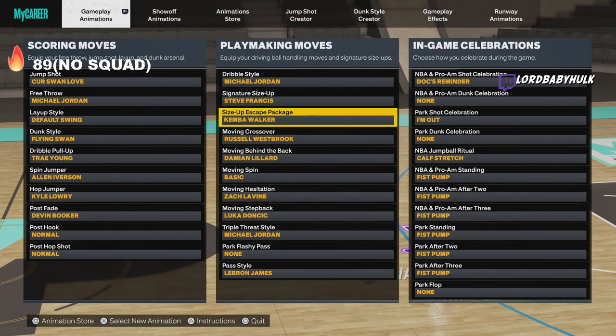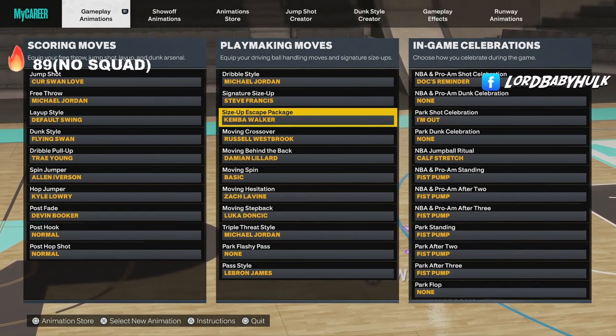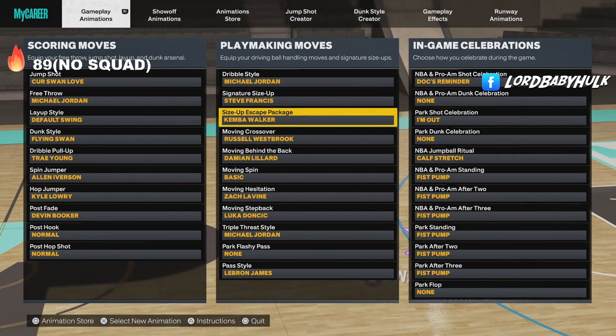Actually I'll rock Kemba on the escape — it's a little more crabby, it's got the quick jump. Let me know what y'all think.